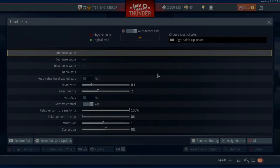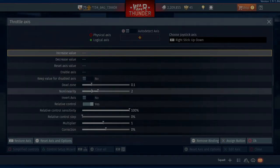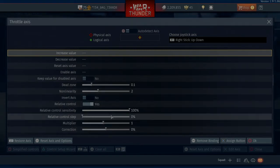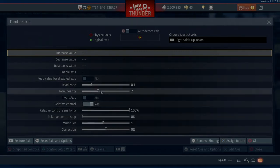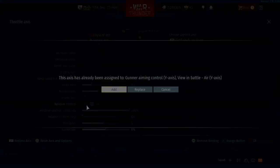Press square to auto detect, up and down on the stick, square to come out of auto detect. You can see all the settings that I've got here. You're going to want to have Relative Control set to yes — make sure that's set to yes — and we'll come out of that.